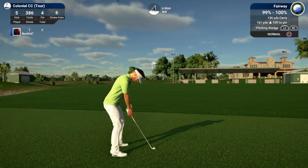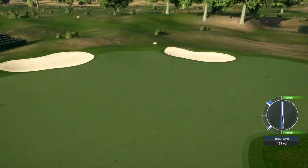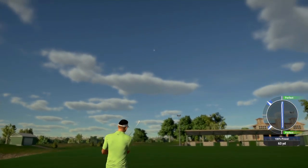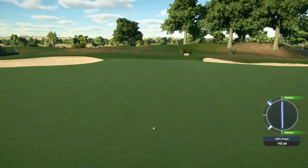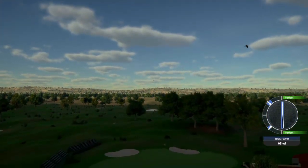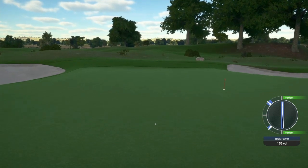We take a swing, and all we want to do is look at the bottom right and your shot feedback. It carried 137 and in these firm and fast conditions it rolled out to 143 — so that's a 6-yard rollout with the pitching wedge. Let's do that again just to be sure: again 136 carry, touched down and rolled out to 142 — another 6-yard rollout. Let's see if a 9-iron will roll out a little bit more.